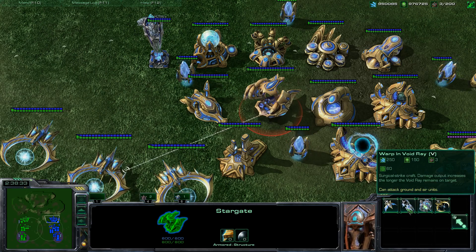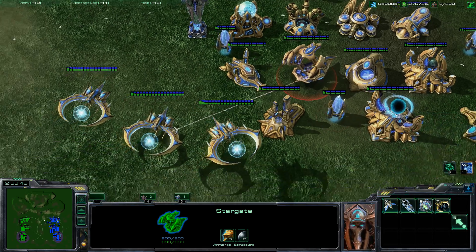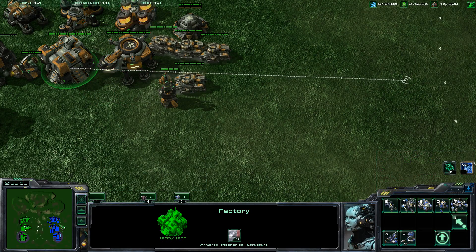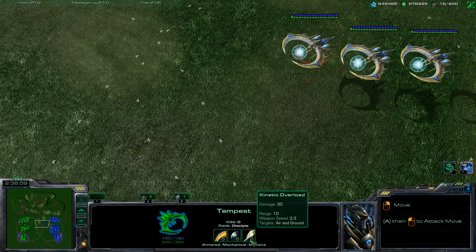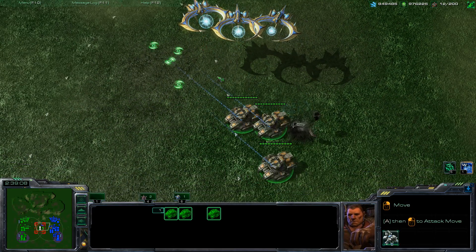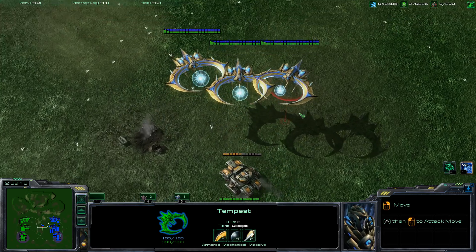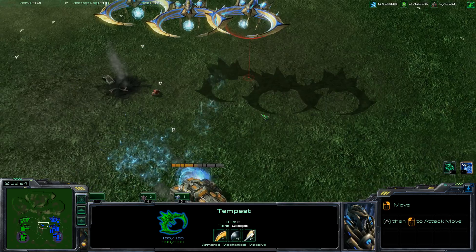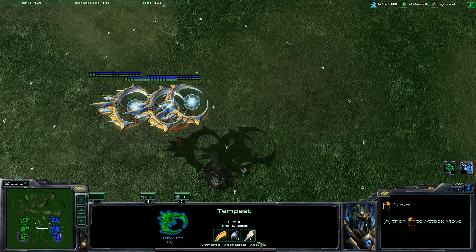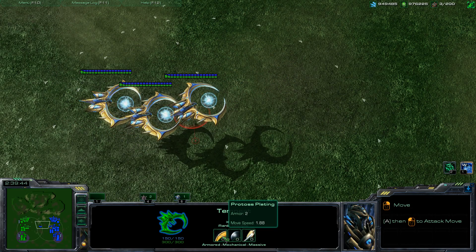Compare that to a Void Ray, which is a 60 second build time, so just a little bit longer. If you Chrono Boost it, it's pretty quick, relatively speaking. The Tempest can attack both ground and air units. It deals 30 damage with a range of 10 by default and a weapon speed of 3.3, so it doesn't attack very fast. It has an animation where it builds up and shoots a little ball — like in fighting games or animes — and then boom, shoots it out. It has zero plasma shields by default, two armor plating, and a 1.88 move speed.